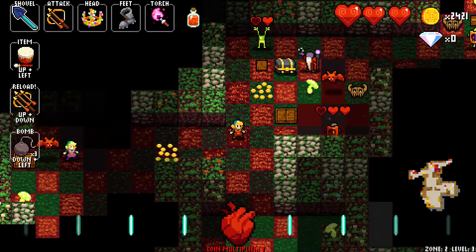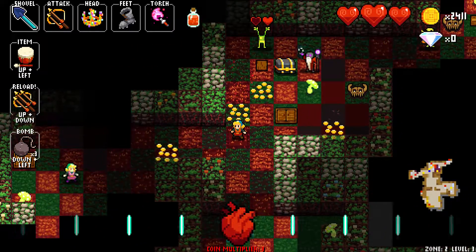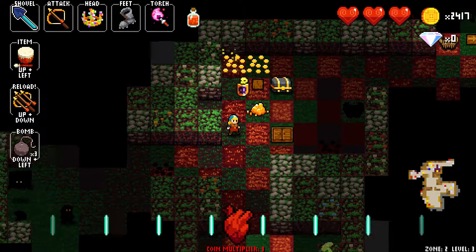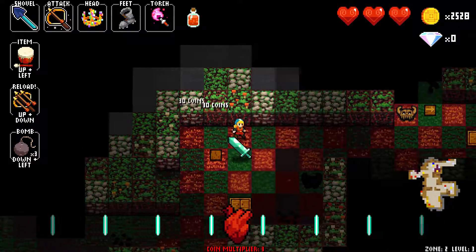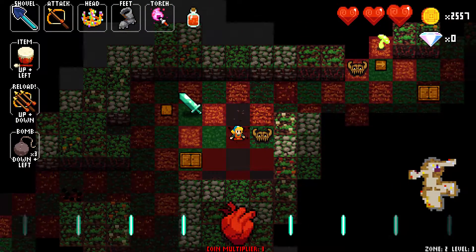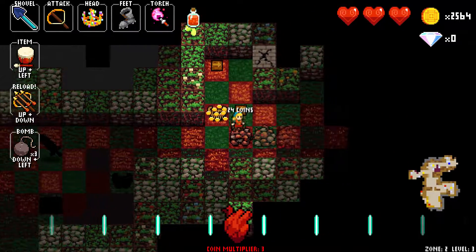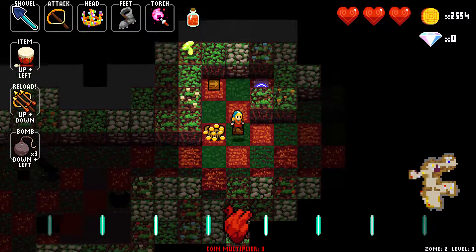I'm gonna just kill these guys one at a time. Armor — okay, that's kind of the opposite, I think. Glass weapon — I mean, it's like you can't get hit at all, and if you do, you're kind of screwed. In a way I guess it's different than armor. I really don't want to test that. That's a food shop — I'll see what it has in it just to see.